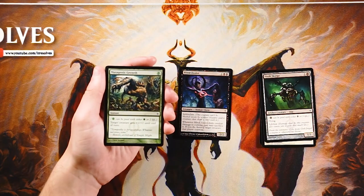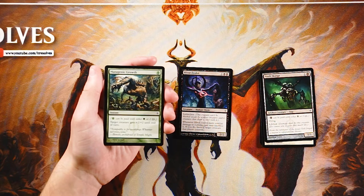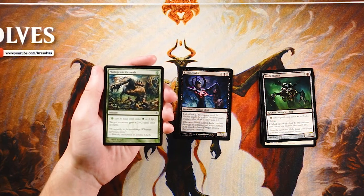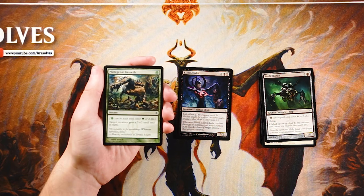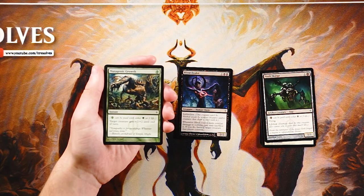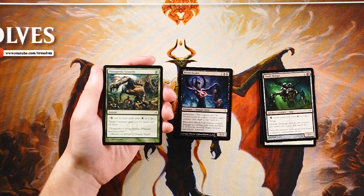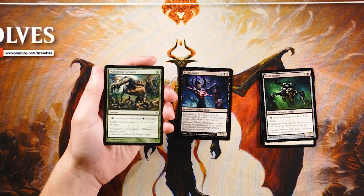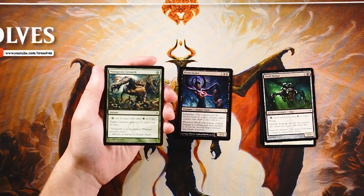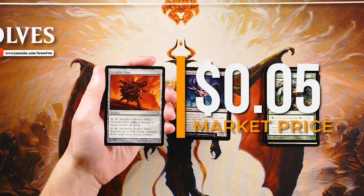Mutagenic Growth is an instant for one green phyrexian mana — target creature gets +2/+2 until end of turn. It's a solid combat trick even at one green, and you don't actually have to leave up mana to play it — you can just pay two life and really surprise an opponent. I love it and it's definitely worth playing, however it's just a combat trick and not something I'm looking to pick this early. If I'm lacking in that area I can grab it later in the pack.